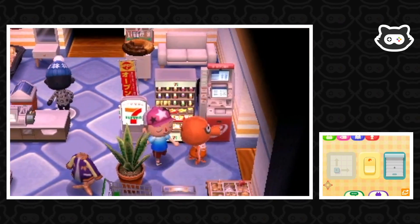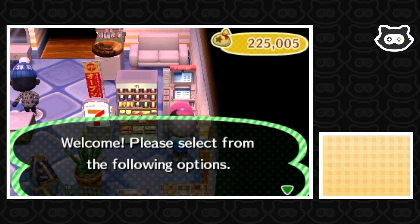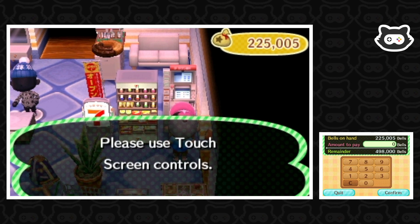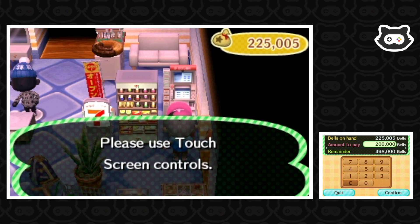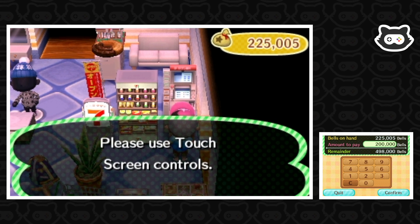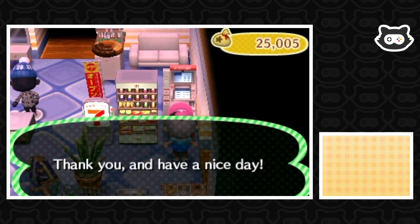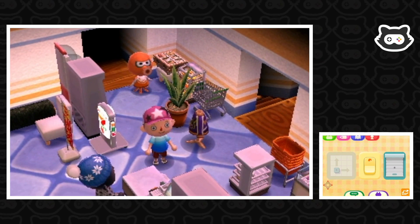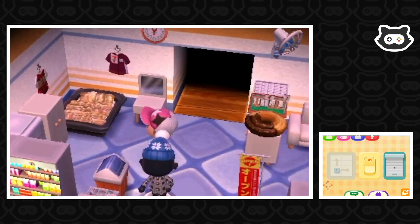Let's pay a debt while we're in here. We may as well repay some of our loan because we're carrying around all this money. Let's just do 200,000 — that means this week we can try and accumulate some more money for turnips at the end of the week. It just means we can kind of half our debt almost. Your current balance is 298,000 bells. I feel good about that. We don't normally make a habit of paying off our debt so soon, but we need to make the basement even bigger.